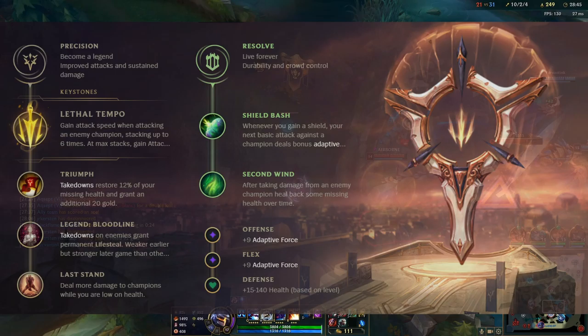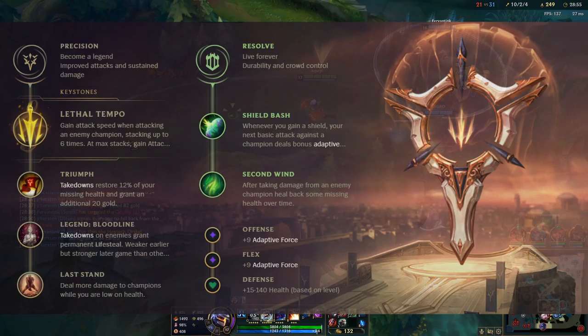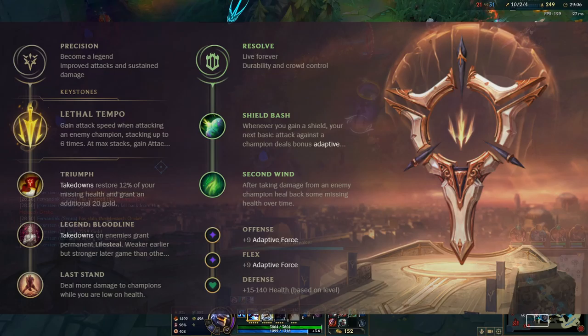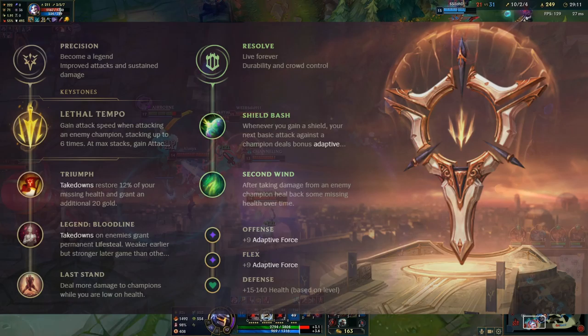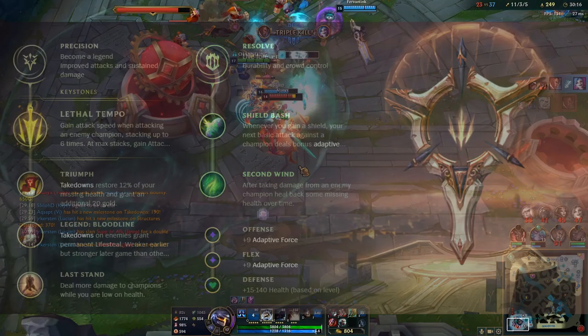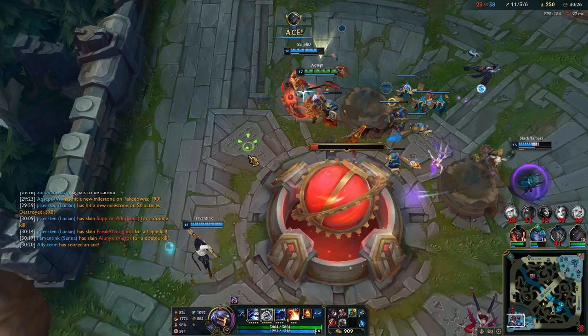For stat shards, I would first recommend going adaptive force instead of attack speed. You already get attack speed from lethal tempo and your passive, so you don't really need it in trades. The only upside to attack speed shards would be on minion waves and towers, but I don't think it's as necessary as adaptive force. I'd recommend adaptive force again for the second shard, and then HP for the last one — HP scales really nicely right now and it also scales on your passive, so unless you're playing into a really AD or AP heavy champion, just go HP in general. This is pretty much all I play on Vi top lane right now.